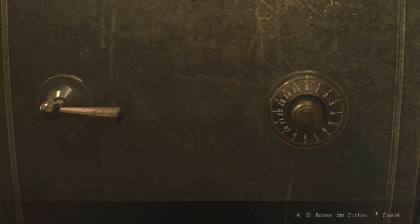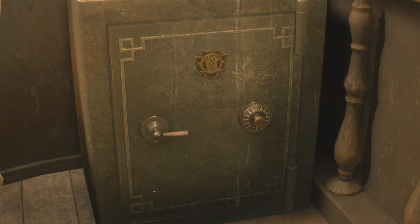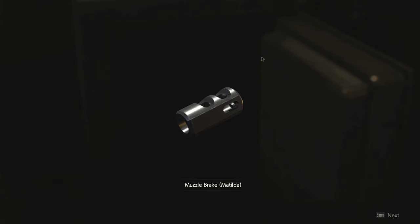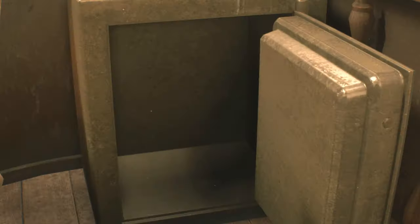Here we go. It's six to the left, two to the right, and eleven to the left. And there we go — what do I get? A muzzle brake for the Matilda. A custom part for the Matilda that reduces recoil and muzzle rise by redirecting propellant gas up and away from the barrel. So, less recoil for my gun. I'll take it.